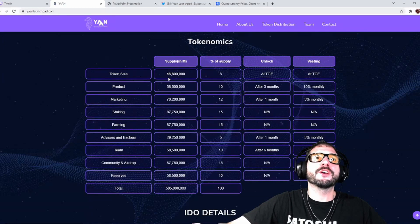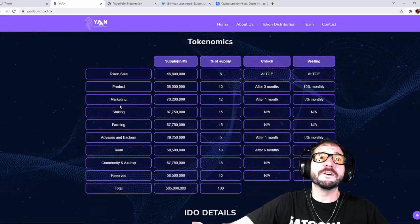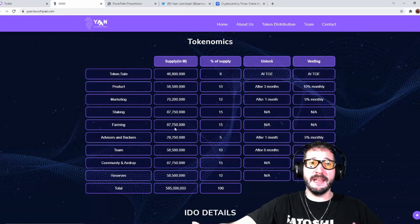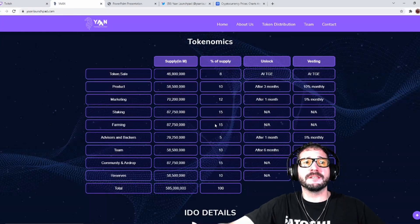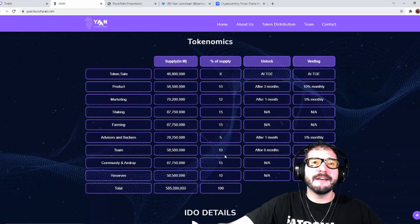They do plan for the token sale, selling 46.8 million tokens, about 8% of the supply. Products are at 58.5 million, that's 10%. Marketing is 70.2 million, which is 12% of supply. Staking is 87 million — another 15%. Farming is 87 million — another 15%. Advisors and backers have 5%, the team has 10%, community airdrop is 15%, and then 10% in reserves.